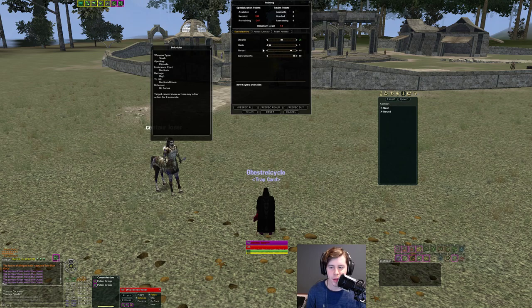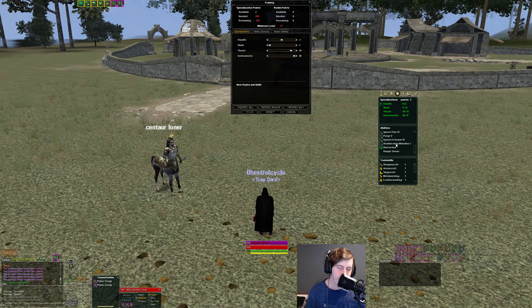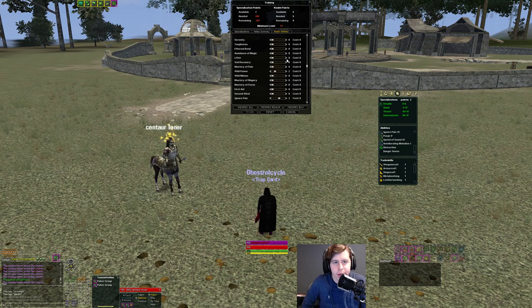At 25 stealth spec you get Climb Walls — it doesn't show on the spec list but that's when you can climb into keeps on your Minstrel. As for how I view Minstrels in groups: their purpose is to be annoying to enemy healers, casters, and support. You're really not there to do damage or peel — you're there to interrupt and provide a little CC.